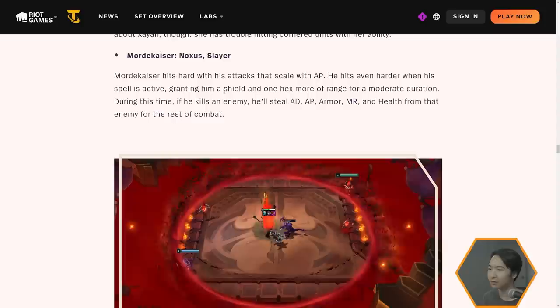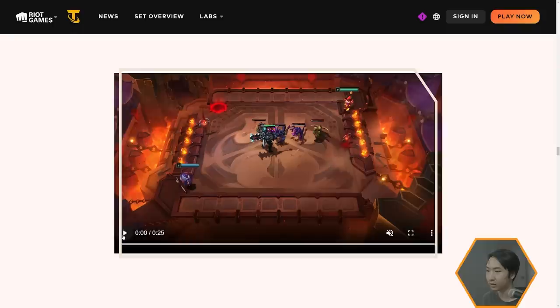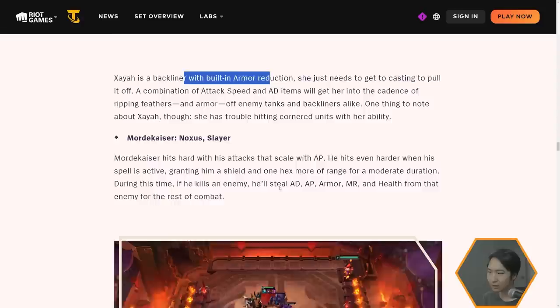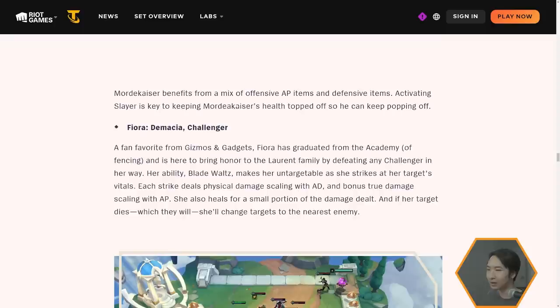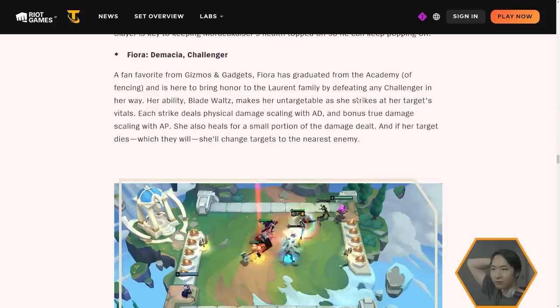Mordekaiser is Noxus and Slayer. He hits hard with attacks that scale with AP. When his spell is active, he gains a shield and one hex more of range. During this time, if he kills an enemy he'll steal AD, AP, armor, MR, and health from that enemy for the rest of combat — kind of like Nasus but you have to actually kill someone to trigger it. He sounds like a reset champion that gets super beefy.